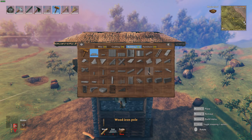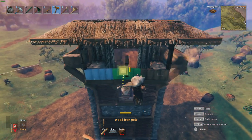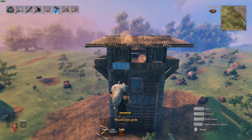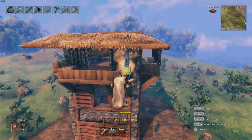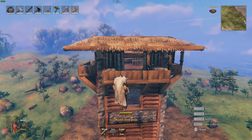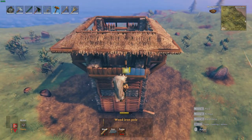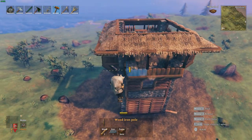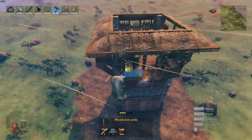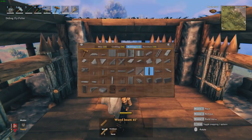Once that's done, I want to fix up the edge of the build. I'm getting reinforced wood iron poles and putting four on each side of the balcony — two either side and two in the middle. This could be expensive, so if you don't have the iron you could get away with just core wood or regular wooden planks that attach to the roof.